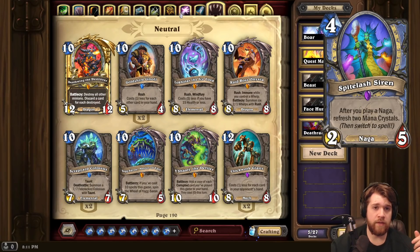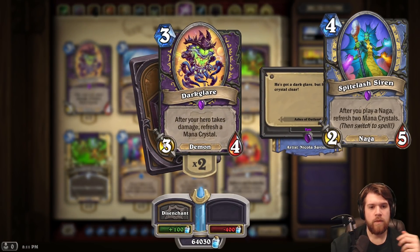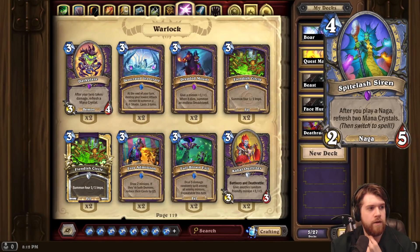Basically, you just have infinite mana. So very Dark Glare vibes from this card, but theoretically it can be even scarier. There aren't too many Nagas in the new set, but there are some pretty good ones. Most notably, Mage has access to Spell Coiler, which is powerful and only costs 2 mana, so you can basically play it for free with the Spite Lash Siren. And then there is Amalgam of the Deep, which is effectively another 2-mana Naga, so you can play it for free.